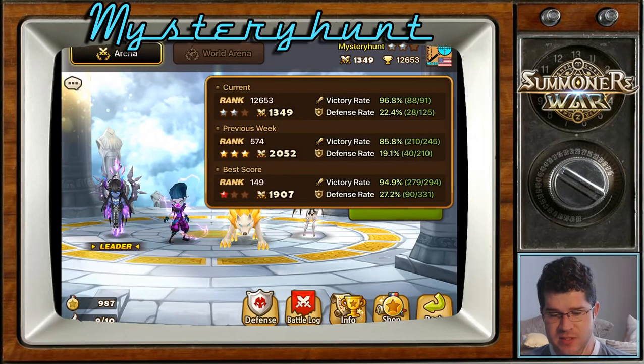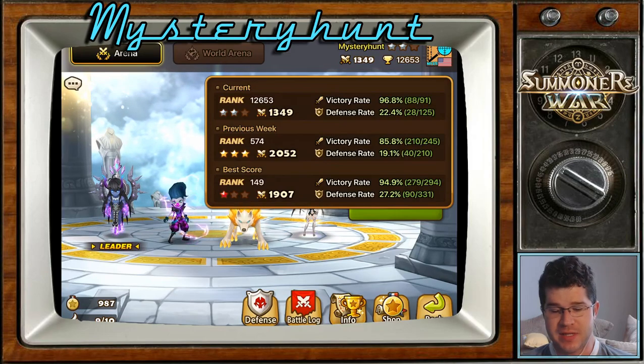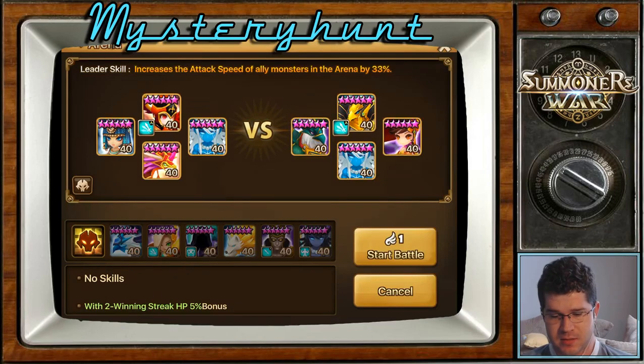I've been running this offense all week. You can see it's highly successful — 96.8. It's a little slow because it's a sort of single target nuker offense. It's a speed lead. I've been using Vanessa as the leader for the 33% speed lead, Bastet as the attack bar booster and attack buffer. The shield also helps with survivability. Perna is my healer, kind of quasi-healer. And then Theo is my element neutral DPS with attack break.